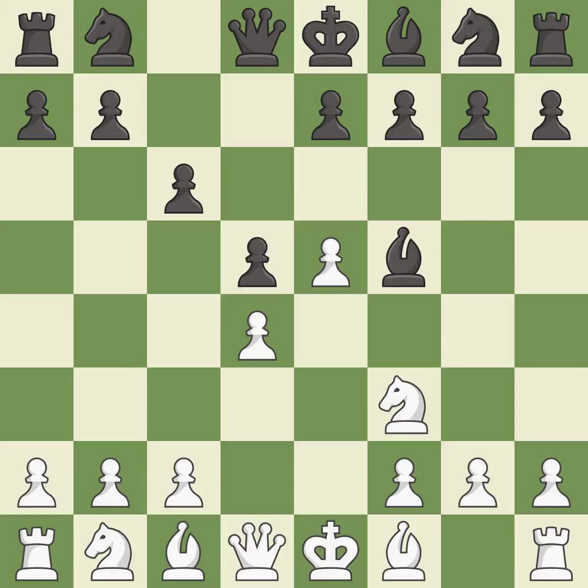Nf3 develops the knight and defends the d4 and e5 pawns. e6 defends the d5 pawn and f5 bishop, and allows the dark-squared bishop to develop. b2 develops the bishop, protects the knight on f3, and prepares to castle.